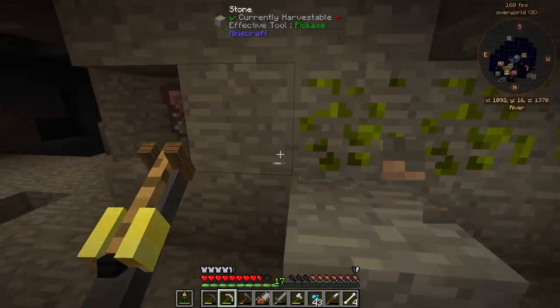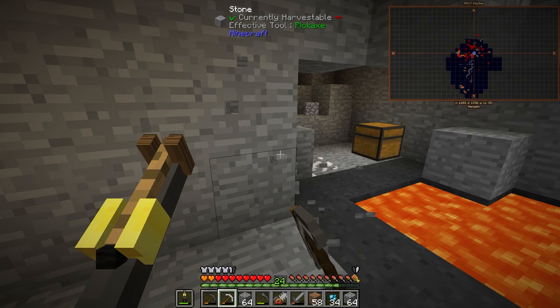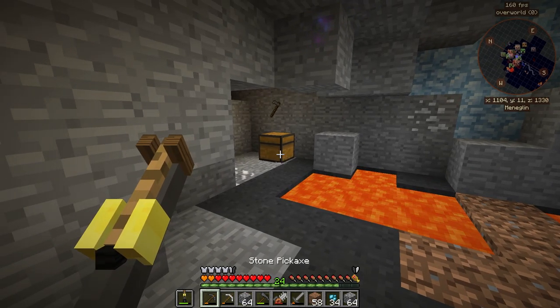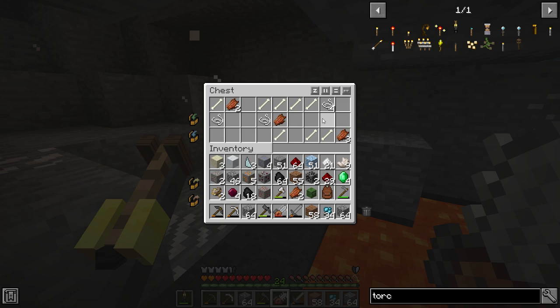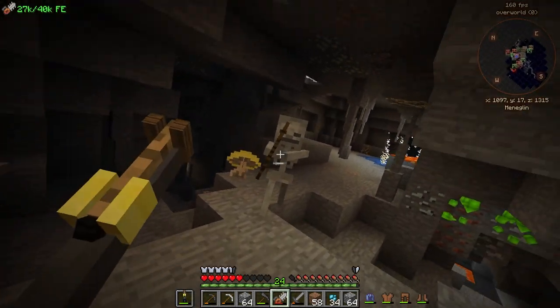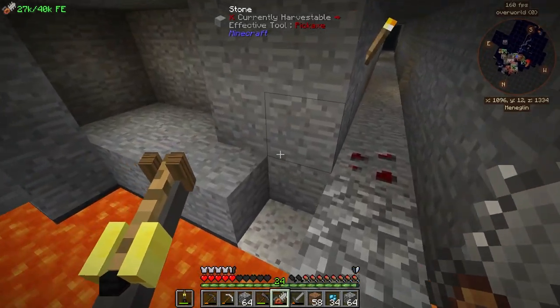I'm going to keep mining to find some diamond at this level. I just found a random chest and I'm a little scared — I don't know if it's going to turn into something. A mob just spawned. Now I can open it — it must have been a haunted chest, that's kind of cool. I found that this axe or saw that I got hits hard, and it doesn't just hit hard — it decapitates. I'm getting a lot of mob heads.